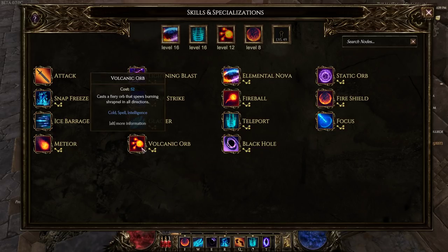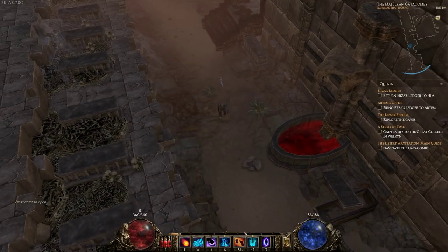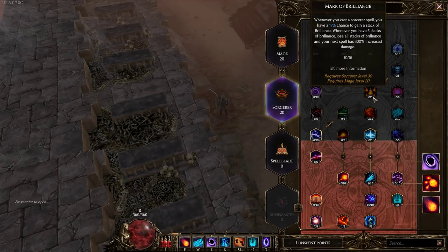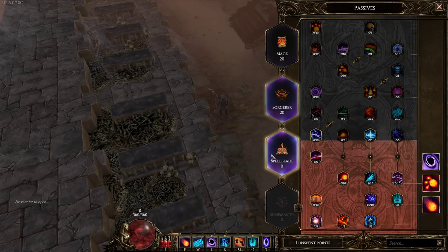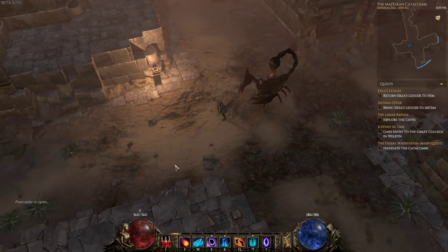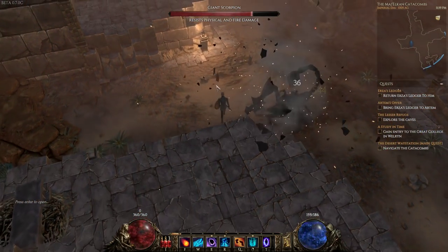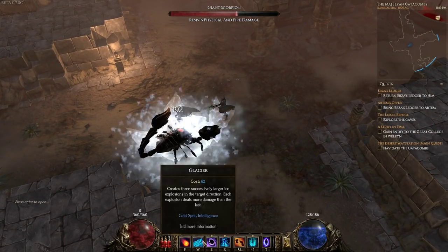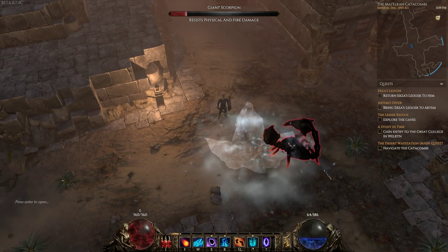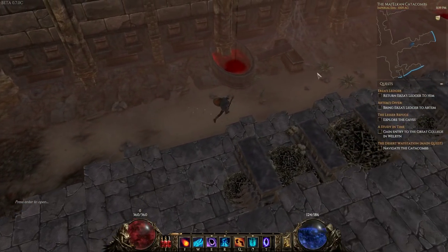We also have Black Hole which is really cool - let's equip it. We've already shown off Volcanic Orb but not Meteor yet. After this we've pretty much gone through everything on this class so far. There are more passive skills you can put into but there aren't actually any more skills for the Sorcerer in the current beta 0.70c. Here's Black Hole - let's cast Meteor on this group. It does a pretty good amount of damage but it's a little slow. Black Hole is really good, similar to the one in Diablo 3.